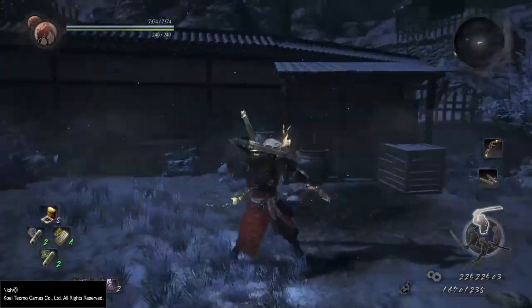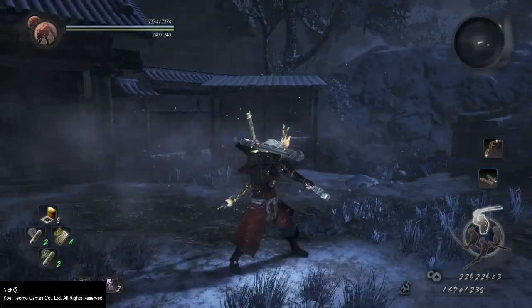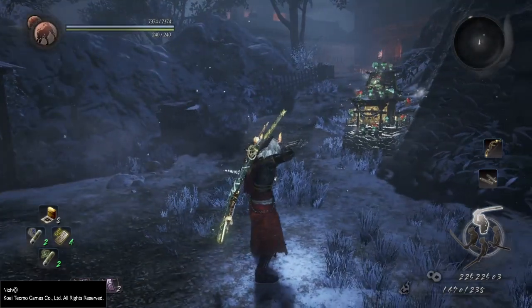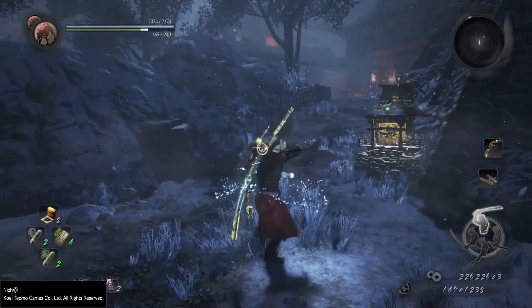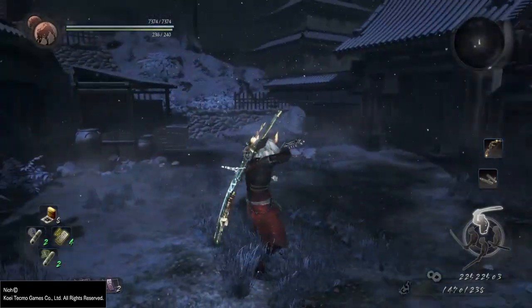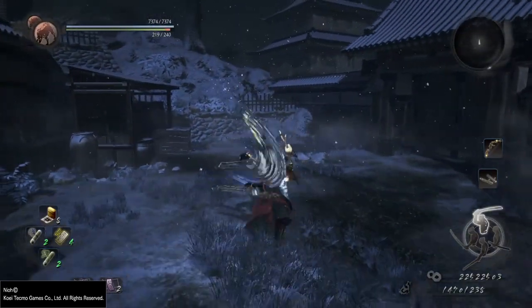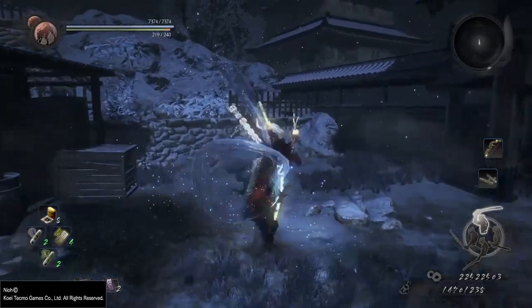Here is the finisher of the combo with triangle. By blocking and pressing triangle, you perform this hit that's supposed to stagger in PvP as well. This attack is the return attack from the evasive roll. It's a two-piece. Whilst guarding, you can press square to perform this combo.